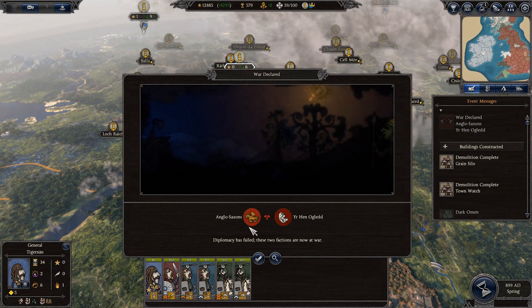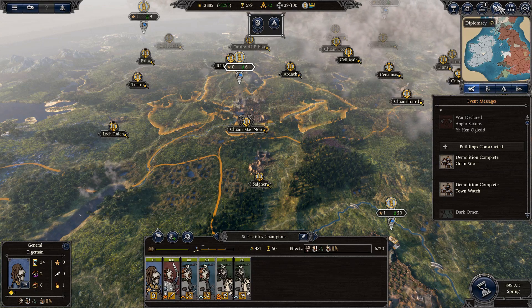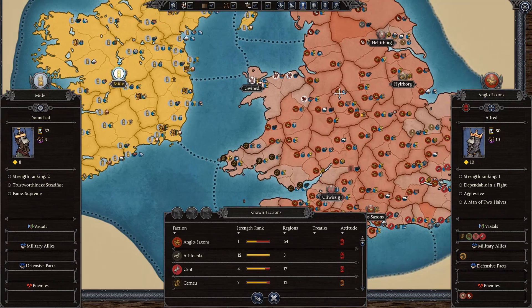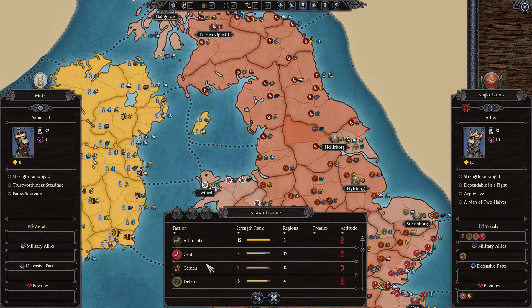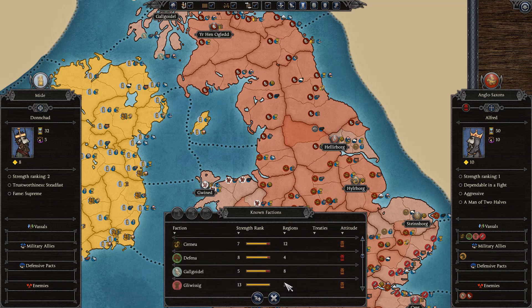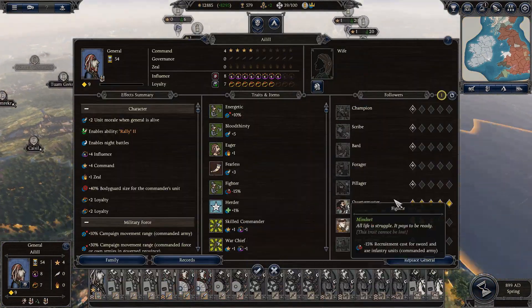The Anglo-Saxons are at war against Stratclyde — that is amazing! Because those are the two powerhouses in England. So I'm going to support whoever the losing side is. Stratclyde down here is strength rank 3 with 32 regions. Wessex is probably going to be the stronger one because they have all those vassals.